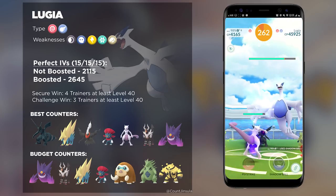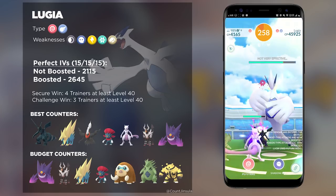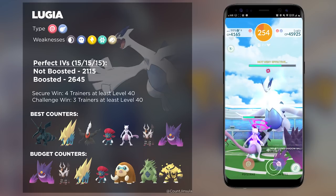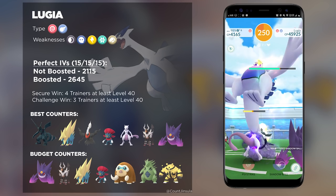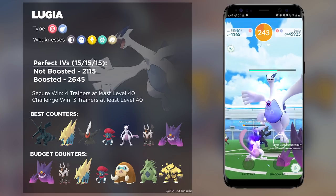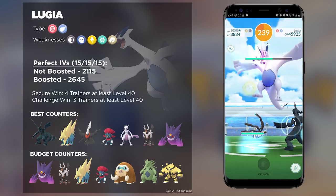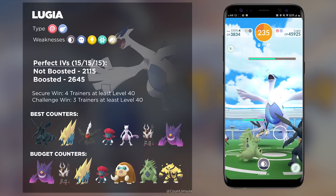Overall, this is not a really difficult boss by any means. Just as long as you're bringing the right counters, you should be able to take down this boss no problem. If you want a perfect IV Lugia, the CP you're going to want to look out for is 2115. And if it's weather boosted, you will want one that's 2645. These are the perfect IVs for Lugia in raid encounters, so look out for the ones closest to these numbers.